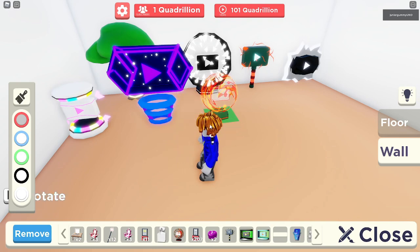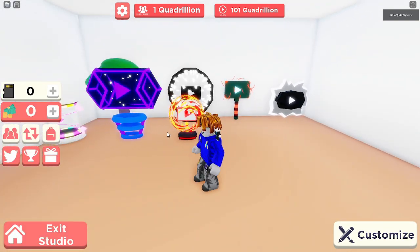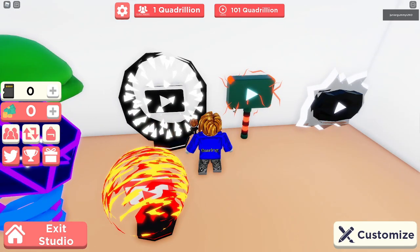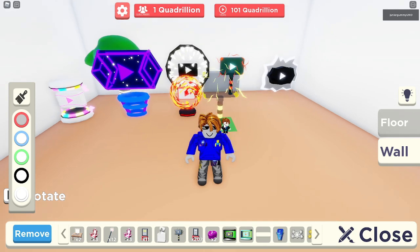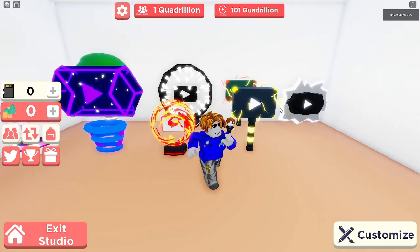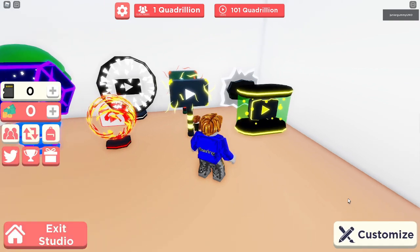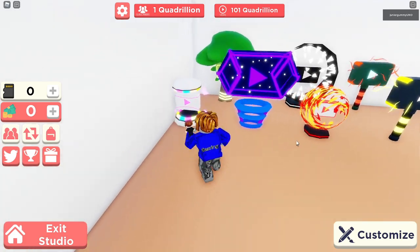Here is the fireball flame plaque — something like that — looks sick. They also did some reskins, like this plaque but just another color. It was a reskin, same thing with another one, just different colors — this one's like thunder but it still looks pretty cool. The next one I think is called the toxic plaque.